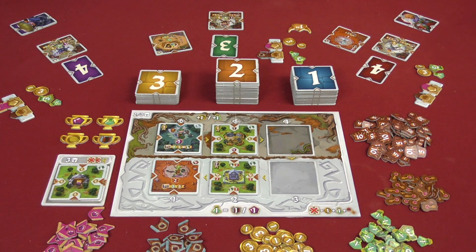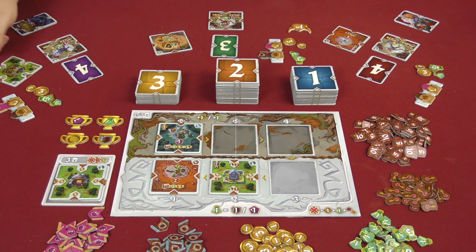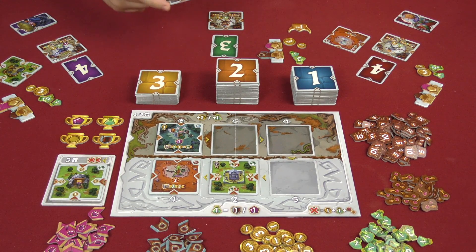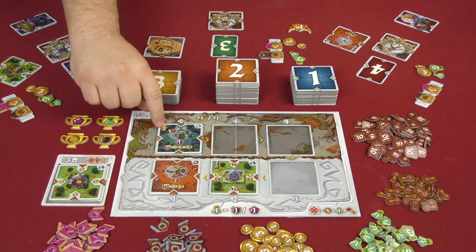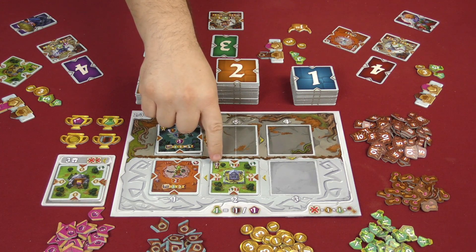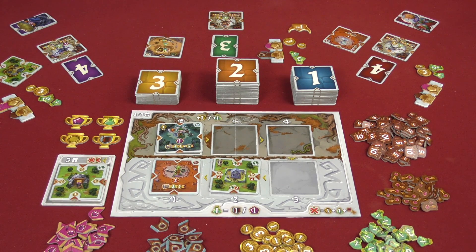If two players pick the same number, the player who goes later gets to choose one of the remaining tiles. Now, when you place a tile into your tableau, you may have to pay a fee. For example, this tile requires you to pay one coin to place it. This one requires two combat. It just depends on what the tile demands.